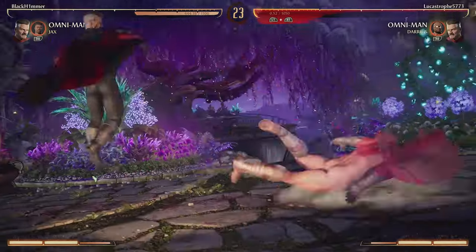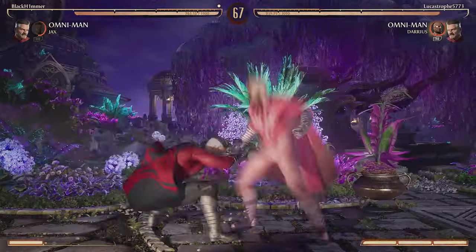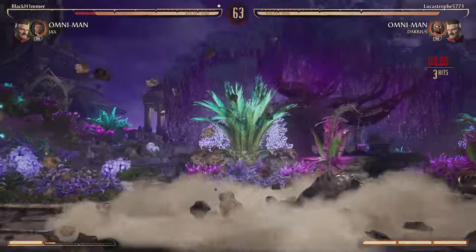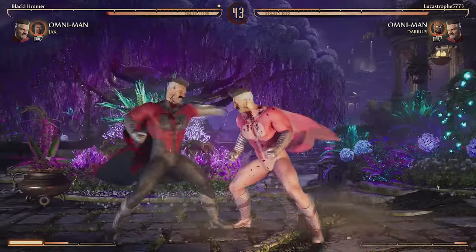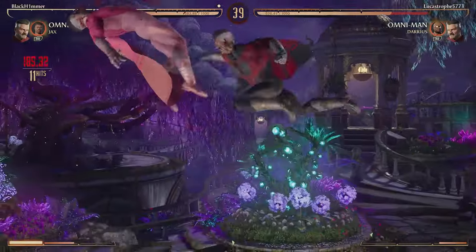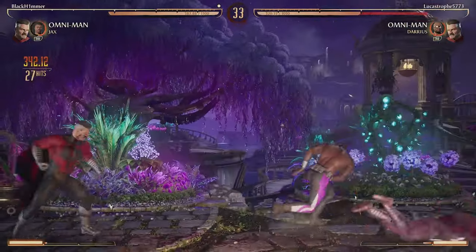We couldn't get into the stance fast enough. If you go into the little stance, Omni-Man has Jax's unblockable doesn't hit you — that's what I was trying to set up. We're gonna break that combo immediately, he's gonna grab us and put us right back. He goes for the unsafe combo launcher but it doesn't matter. We go for the one-two punish into the full combo, and this is where the real damage starts.